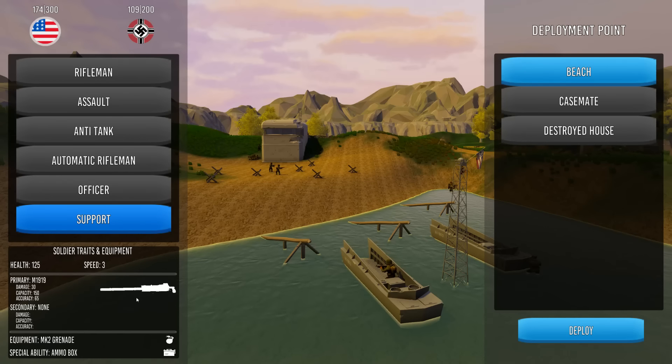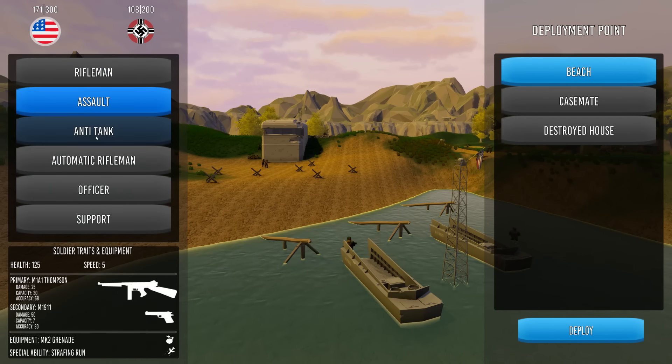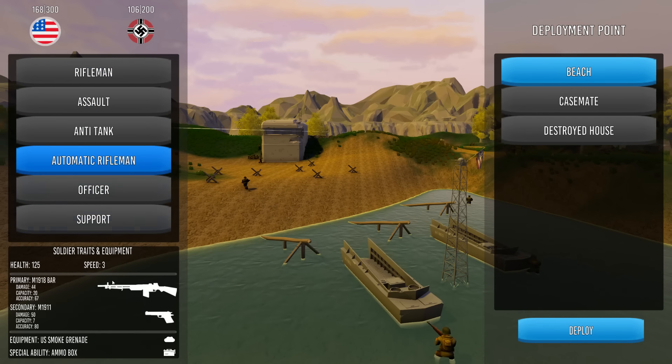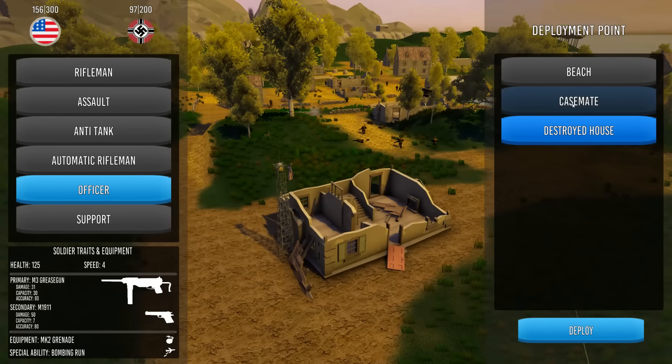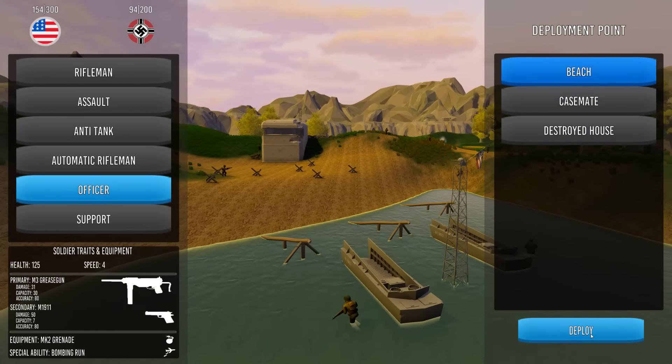Here are all the classes. For the Americans we got the M1 Garand, the Tommy Gun, a Bazooka, M1 Carbine, and for anti-tank we got the BAR. They have special abilities - the Officer can call in a bombing run. Let's deploy and look at this - I have different deployment zones, this is pretty good. We'll start at the beach.